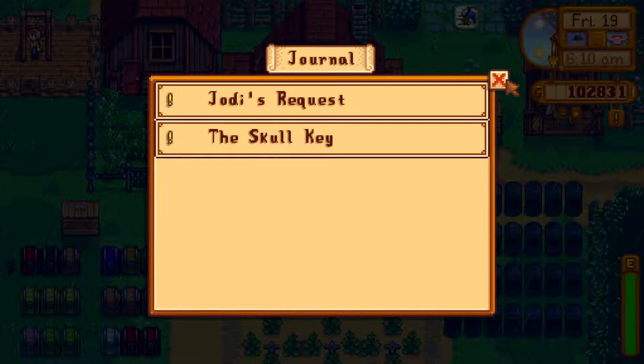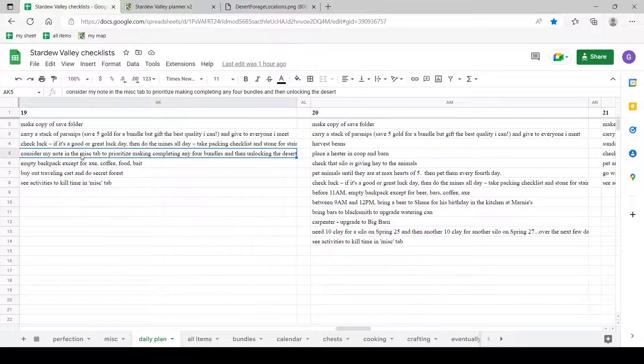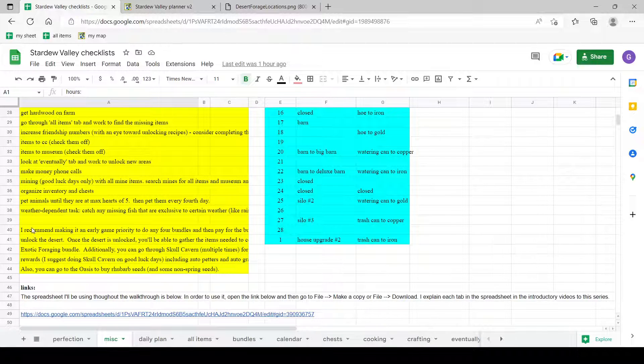Let's take a look at our daily plan right here. Reminders about the save folder and parsnips and checking your luck. It says here, consider my note in the miscellaneous tab about prioritizing bundles. So let's take a look at the miscellaneous tab. Right at the bottom of this yellow section, it says: I recommend making it an early game priority to do any four bundles and then pay for the bus to be fixed to unlock the desert.